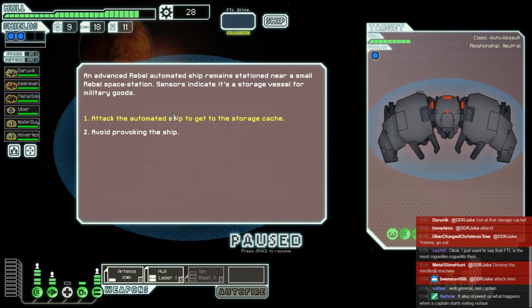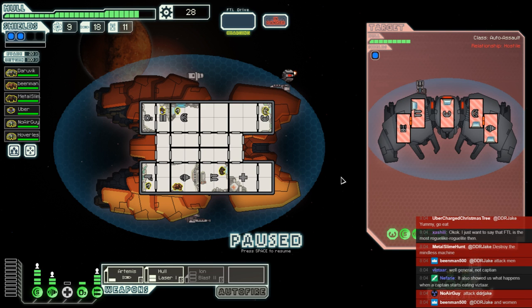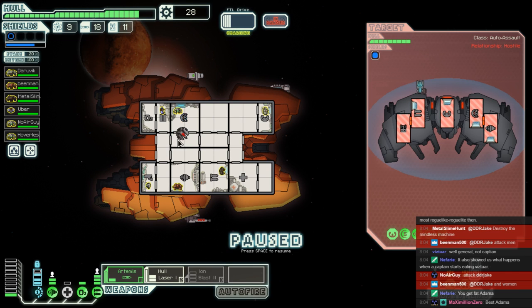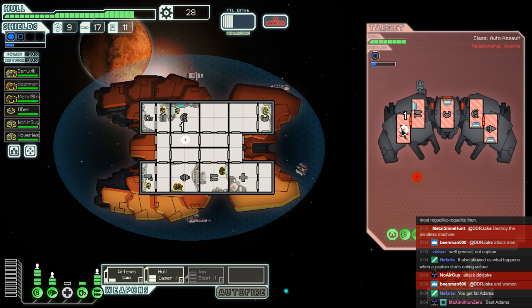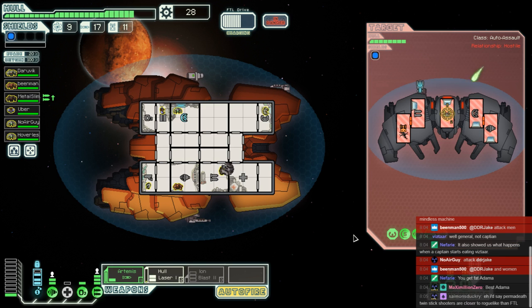It has a drone system and ion, but we've got a couple of shields — we might be okay. Storage vessel for military goods sounds awesome. Are we going to attack or are we going to avoid provoking this ship? The captain wants to get that storage cache. We're going to attack. They have attack drone and ion, but with two shields we should be alright. We need to knock out dodge first and then we can shoot them with lasers all we want.